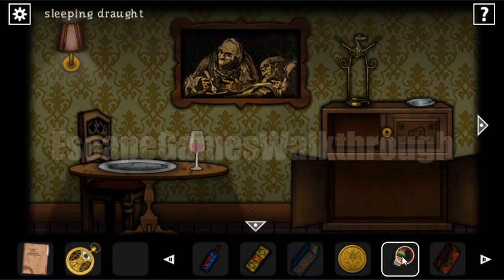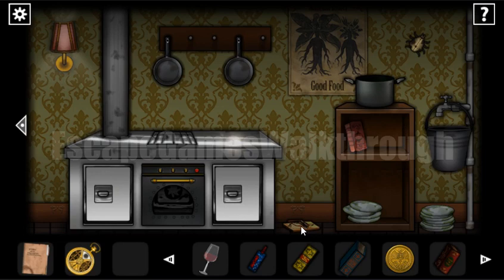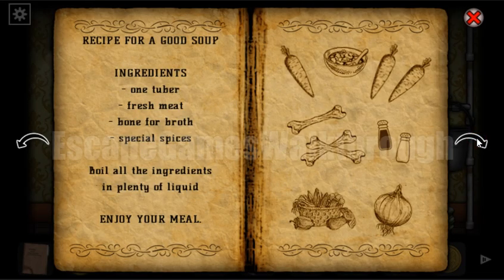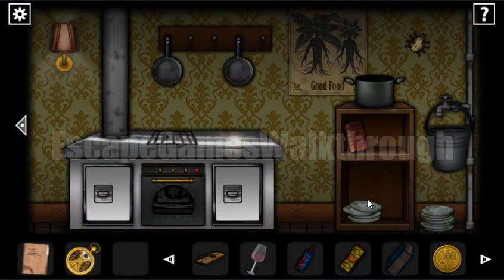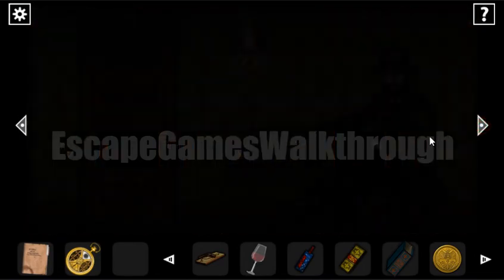We need to add something to the glass of wine. Looking around, here's a mouse trap, and here's a recipe book. We need to catch mice, put them on a plate, and cook a cracker out of them. Here's how to cook it — first we need to catch the mouse.